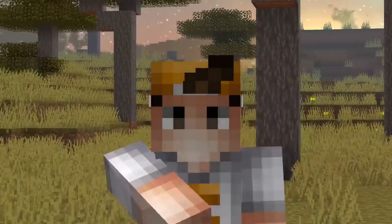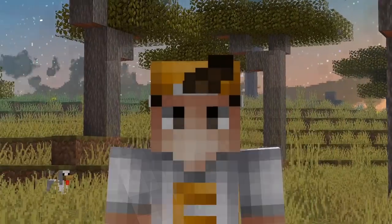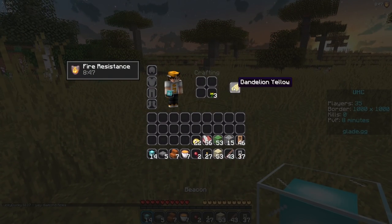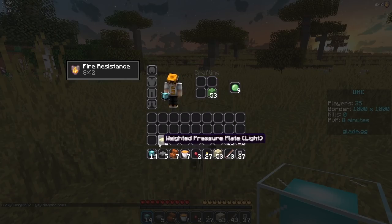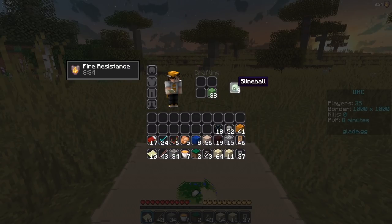Welcome back guys. Today we're playing a UHC game mode where basically every single crafting recipe gives me a random item. I played one game of this before and everybody had so much more gear than me — people had potions and just so many things. I was being so laid back, focusing on getting full gold armor, and I realized how intense it is. So yeah, we're gonna have to sweat out today.